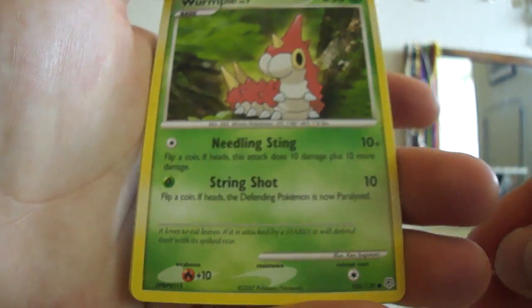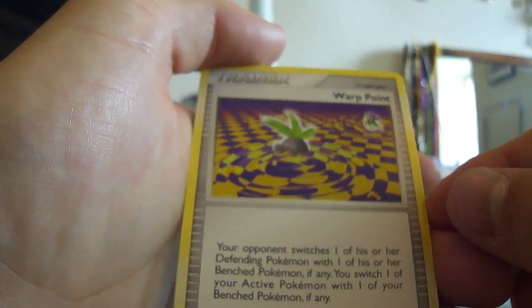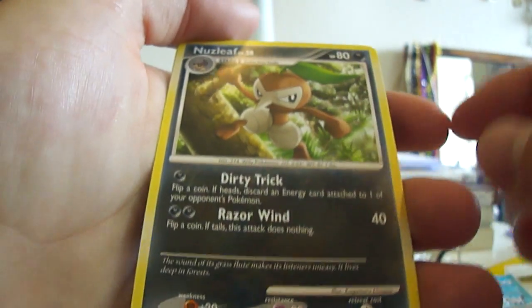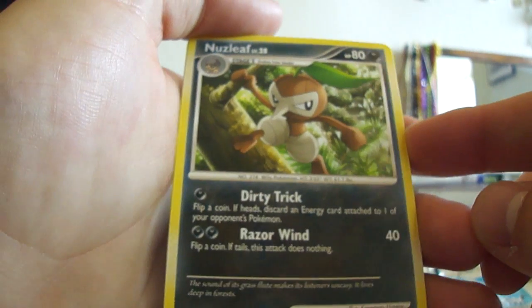We have a Wurmple — not worth so much. A Pokewalker Trainer — it's okay. A Nuzleaf — it looks nice, 40 HP, but it can be very bad also.